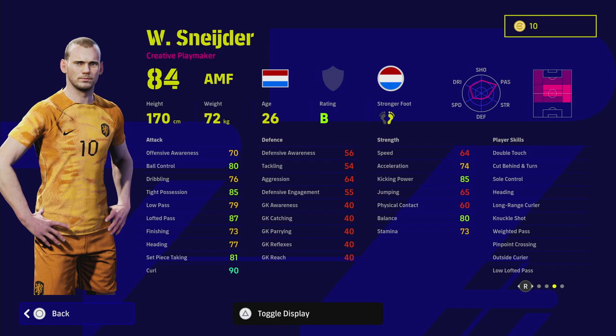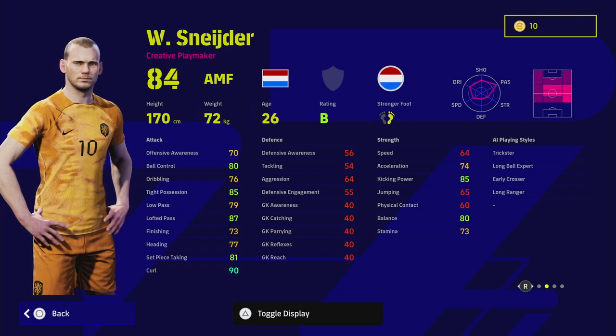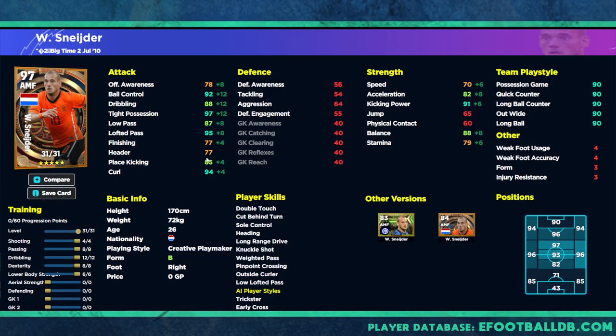He has: double touch, sole control, long range curler, knuckle shot, weighted pass, pin point crossing, low lofted pass, and early crosser — so you can play him on the right flank crossing balls in. Long ball expert, long ranger — an excellent card with unwavering form. He goes to 97 overall with this training guide: 4, 12, 8, 6. The big concern with this auto allocation is maxing out low pass, tight possession, and ball control.